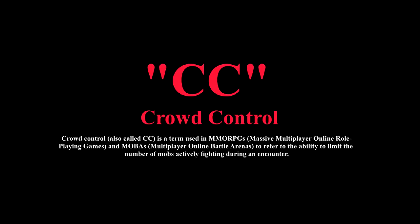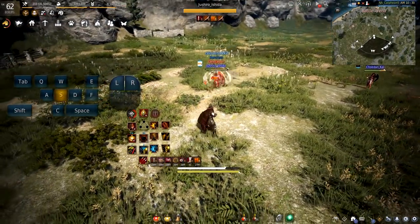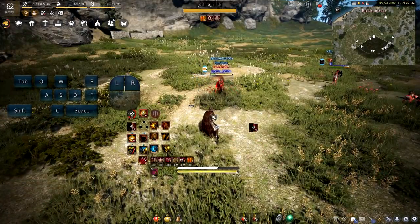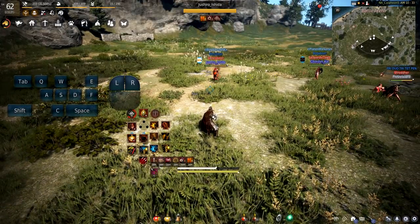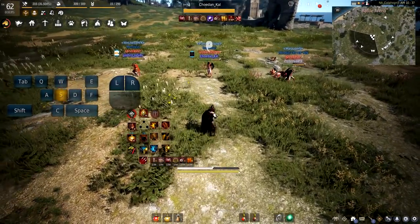That move he did on me right there should have immobilized me, CC'd me, stunned me — crowd control. But from the move I used with the super armor, it's reduced the amount of damage I've taken and I haven't been CC'd, allowing me to continue the flow of combat. Here's another super armor — and that right there is an example of a lingering super armor, where the super armor stayed with me after the move, protecting against damage and a potential CC.